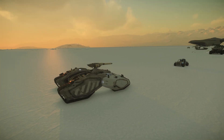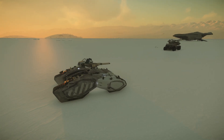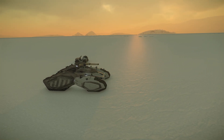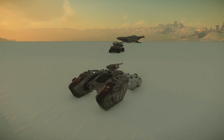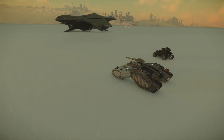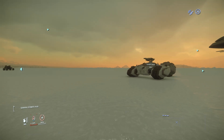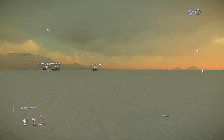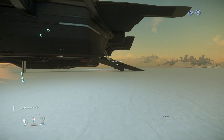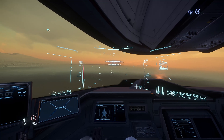I have positioned these ground vehicles outside New Babbage, scattered around the area. I have a Tumbrlstorm, an STV, a Ballista, a Nova Tank, a Cyclone MT, and a Ursa Rover. For all these vehicles, the engine, shield, and weapon are all on. First ship, let's test with the M2 since we have it here.